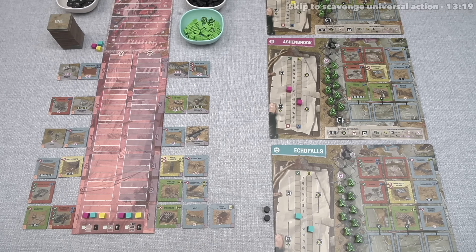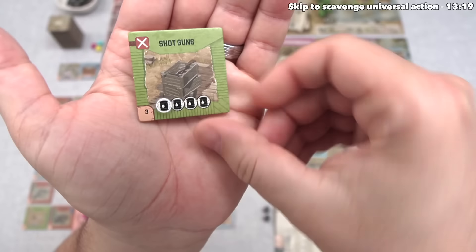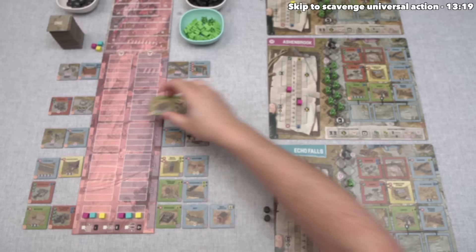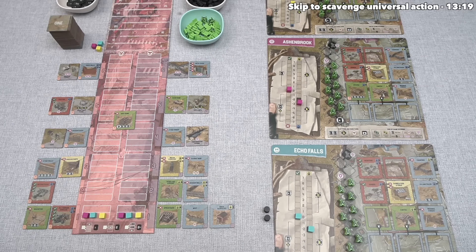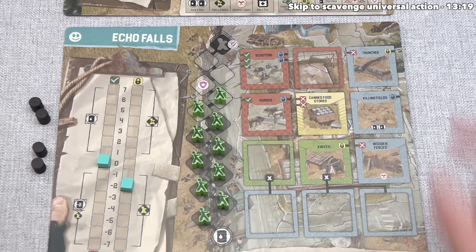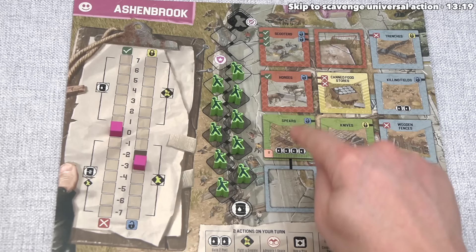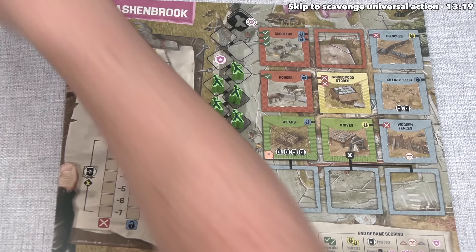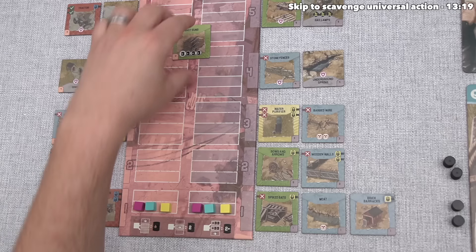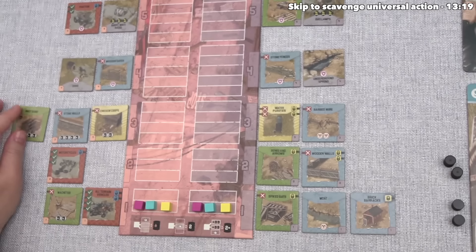Play moves clockwise to the blue player. They start by drawing the top tile — we look for the white icon, and it's Fuel. This means everyone will now gain fuel equal to the number of fuel icons in their area. At the start of the game, everyone has two fuel icons on the killing fields, so blue gains two, yellow also gains two. But we get two plus four from the Spears we just bought, so that's six fuel. Everyone's performed the fuel action, and this tile is a pink 3, which goes in that row.